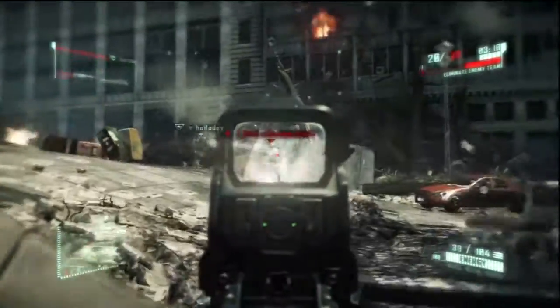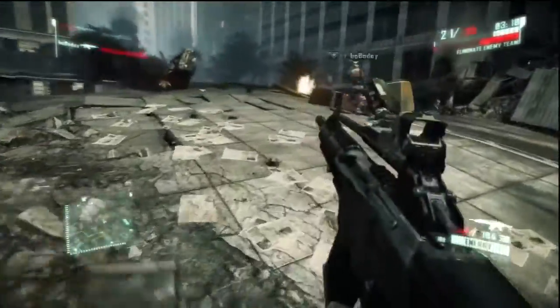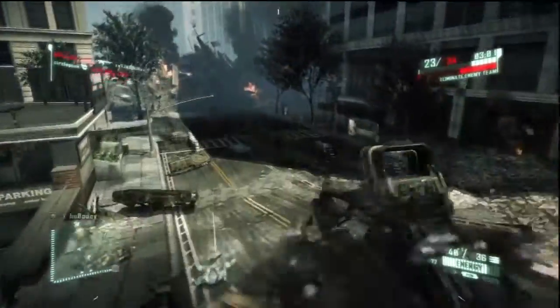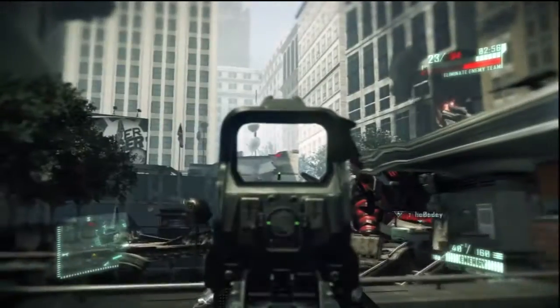There are only two you can trigger: stealth and maximum armor. The other suit abilities are like jump - you can jump really high - and ground slam. Sprinting also takes up your energy, which kind of makes sense because your suit is heavy, so you'd need energy for that.